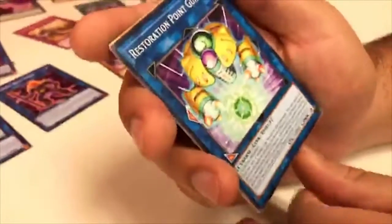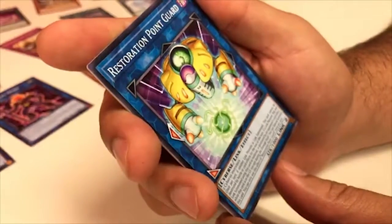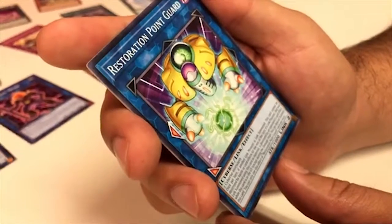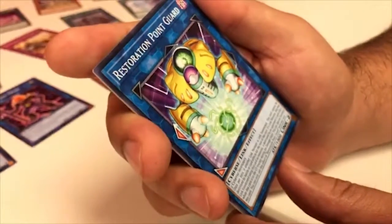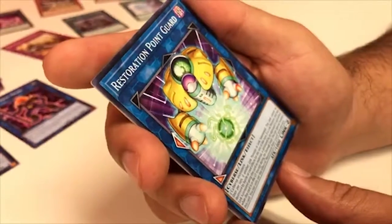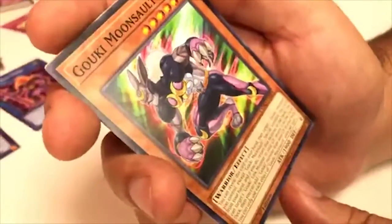Restoration Point Guard — requires two Cyverse monsters. Once per turn, if another Link monster is Link Summoned, this card cannot be destroyed by battle or card effects for the rest of this turn. If a Link monster that was Link Summoned using this card as material is destroyed by an opponent's card effect while this card is in the graveyard, except during the Damage Step, you can Special Summon this card. You can only use this effect once per turn. A lot of Link support.